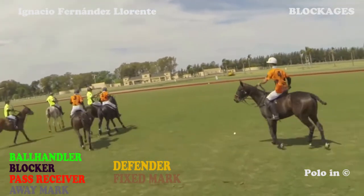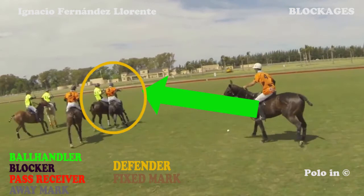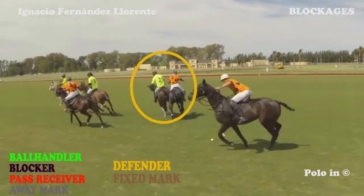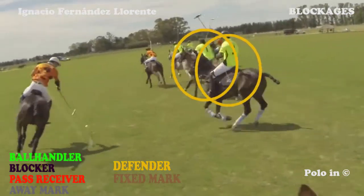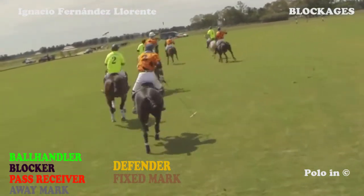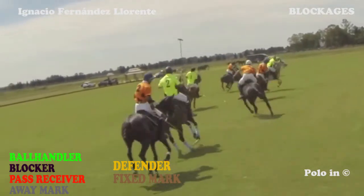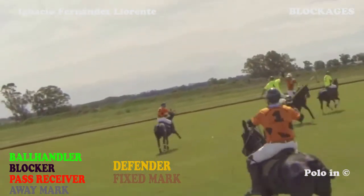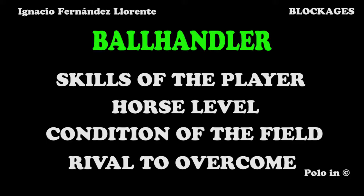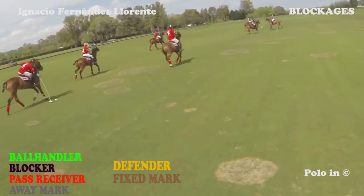In this example, the orange ball handler has a free space on the right-hand side, though he decides to go to the left. Two yellow players are coming for him. What is he going to do? He hits the ball forward and gets ready for the next play. Why didn't he go to the right? This is because he didn't see it clearly. With his particular horse and considering the position of his teammates and opponents, you have to be conscious and objective about what you can get and consider all the opponents you have to avoid.